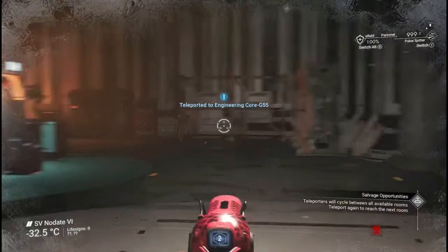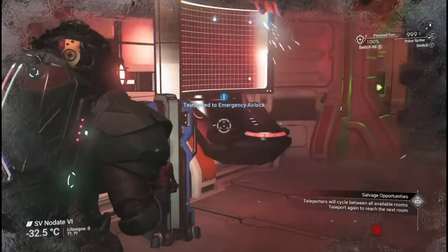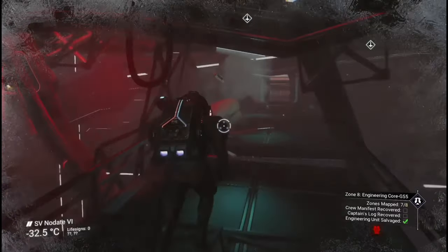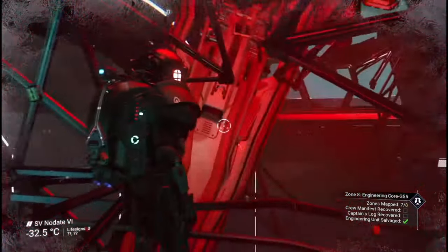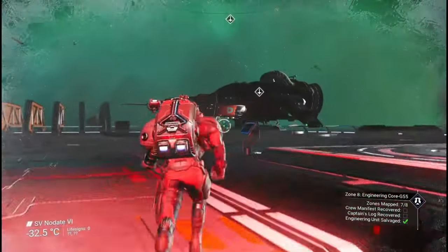There's a teleporter on level six, though it's in a bit of a horrible place - it should be more central. Going through, I'll also show you the rarest ship in No Man's Sky - I did a video about this - it's this ship here, stuck through the roof. Anyway, onwards and upwards.